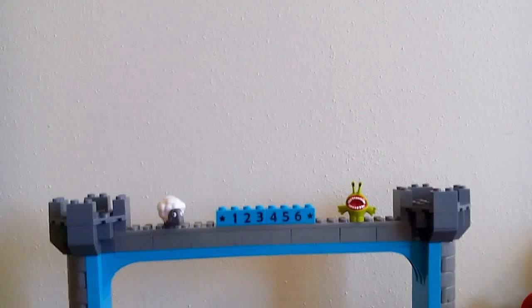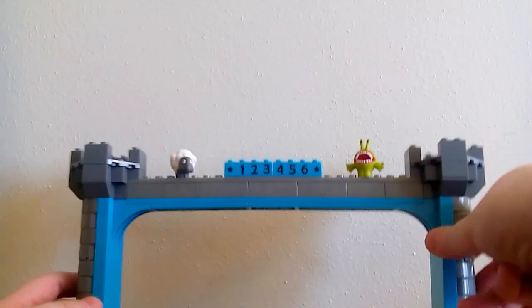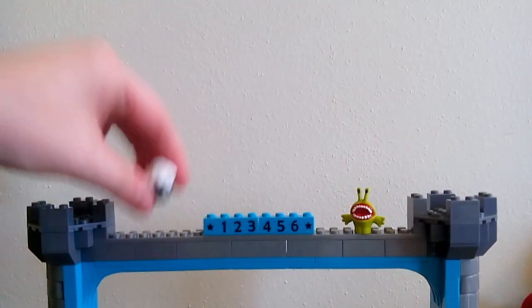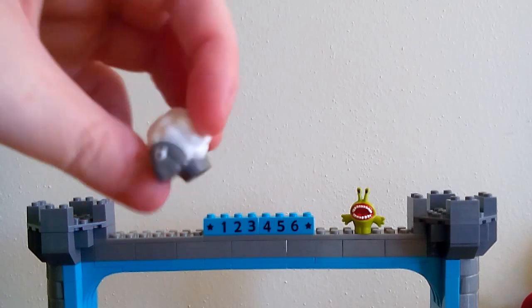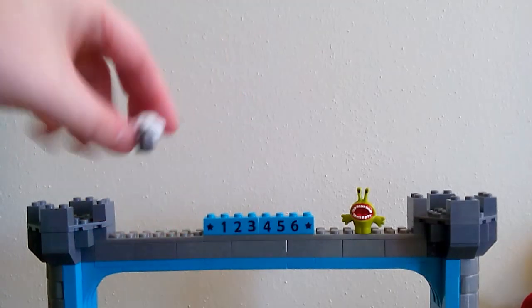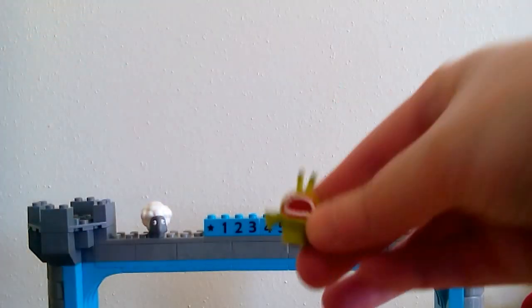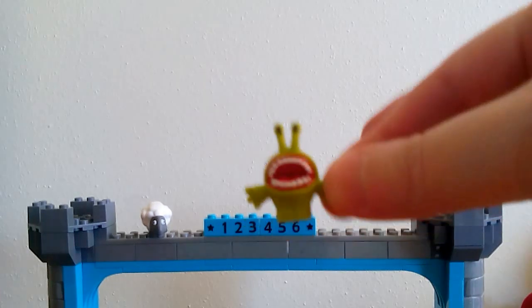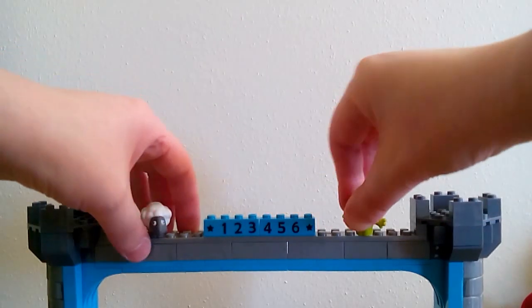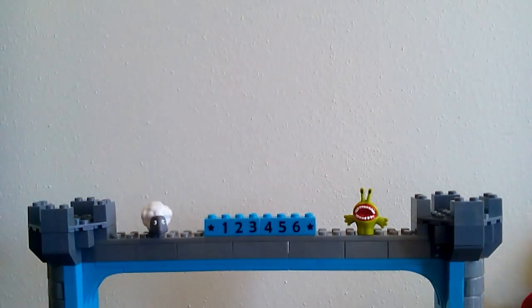This one is the blue tower. It comes with the numbers one through six. I stuck one of the little sheep on it — the sheep is another minifigure I wanted because they're really cute. We also have the little green guy, which is cute. I'll be keeping that, but I'll probably get rid of the playset construction pieces themselves.